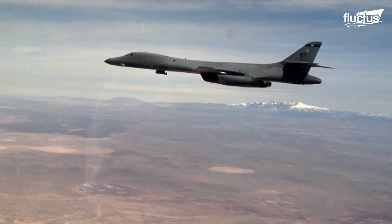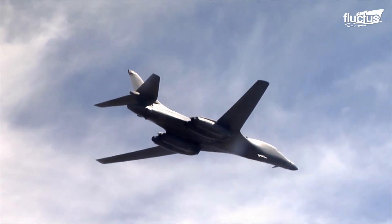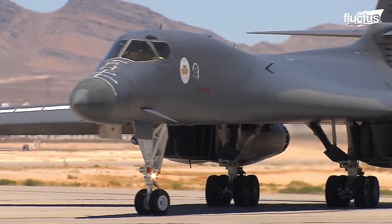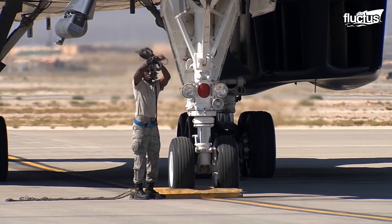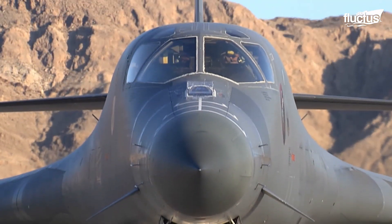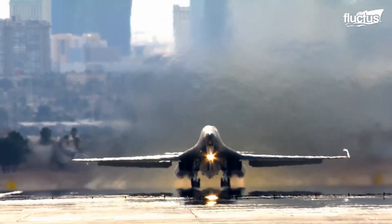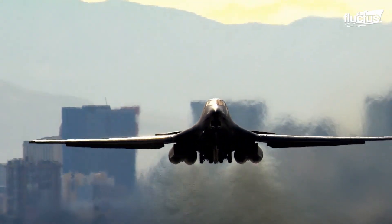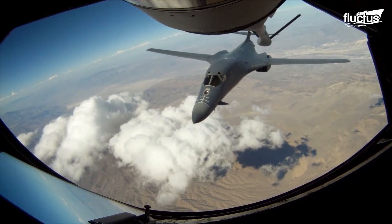Regardless of the fact that the B-1B Lancer is a high-altitude strategic bomber, the aircraft can be flown at low altitudes more efficiently thanks to its variable geometry wings. The bomber uses aft wing sweep settings for low altitude flights. When the B-1B was designed, it was designed to be a penetrator. The aircraft is fitted with two structural mode control vanes, or canard surfaces, in the forward fuselage to tackle aerodynamic buffeting at low-level, high-speed flights. These vanes are part of the structural mode control system, which is dedicated to controlling adverse structural loads, and it operates without any pilot intervention.